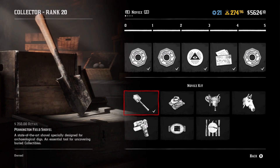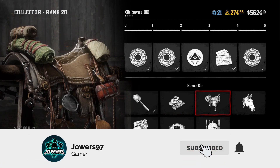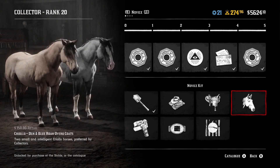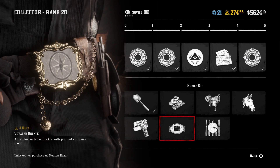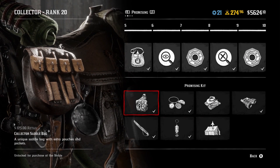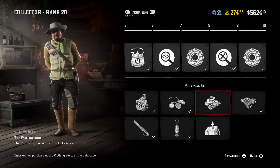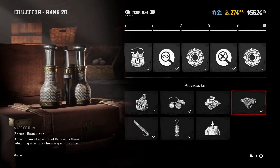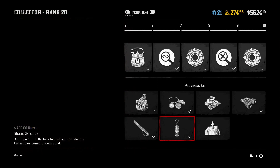What is up guys, and welcome to another Red Dead Online video. Today we are going through the essentials that you need as the Collector — all the unlocks that I think you should look at if you're going through the collector role. If you are just starting out and want to figure out the best stuff to get to make the most money, this is the list. Most of the other unlocks are more or less aesthetics for your camp, character, or horse.